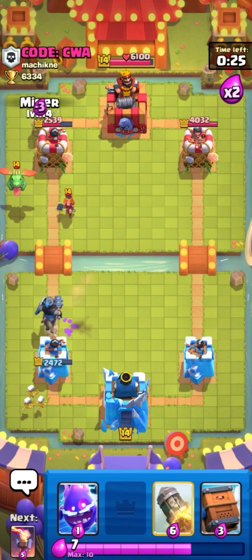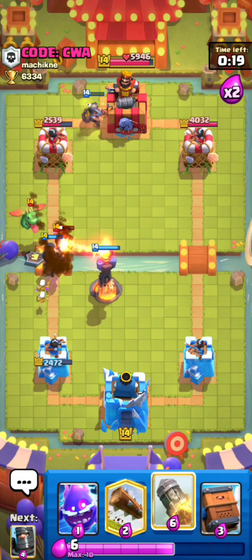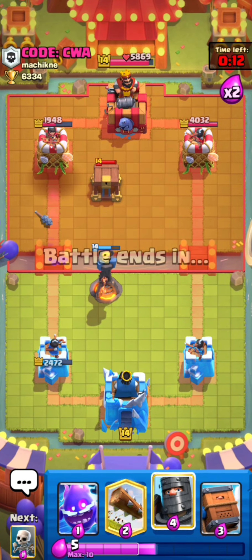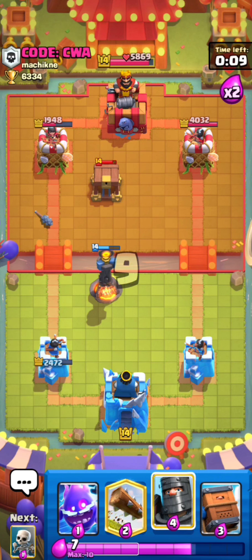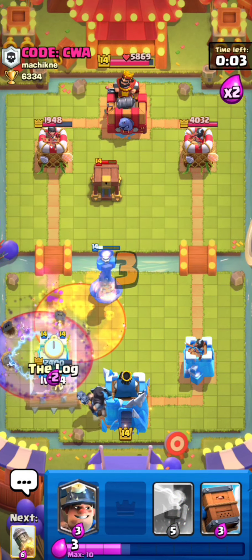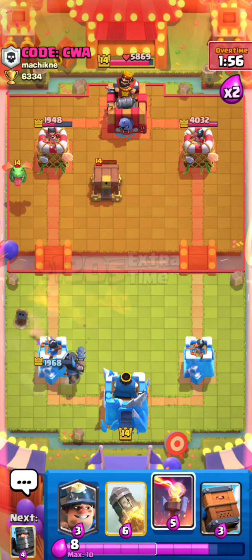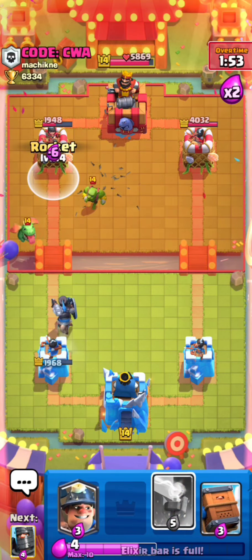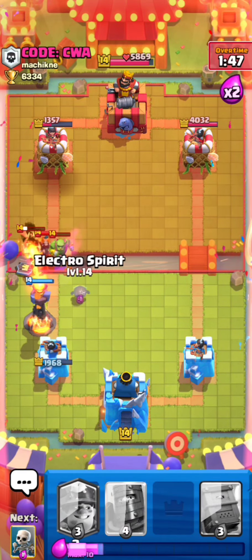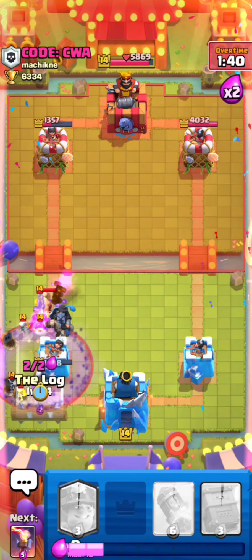Skeletons in the back, miner in the back, inferno tower up high — really nice prediction by the opponent. I think that's a free rocket especially since our inferno tower got a lot of value there. He's gonna be able to catch up pretty easily with one graveyard — kind of annoying. He caught up pretty easily. Let's rocket again and inferno tower. Dark prince, skeletons, log — really interesting NATO. He was trying to pull my dark prince back but it didn't work.